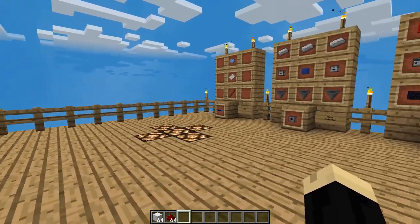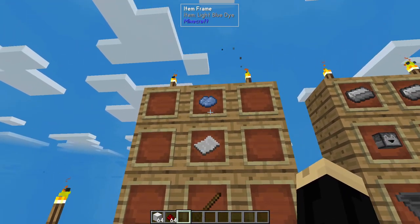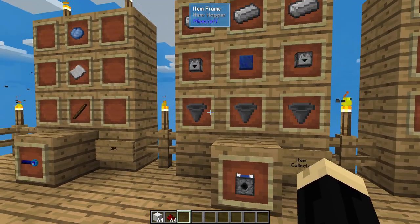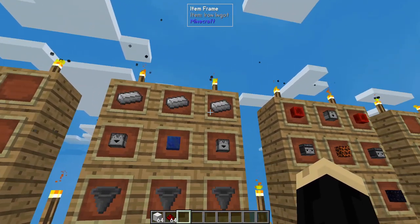You need a bunch of stuff for this one. We're going to start with — we need some GPS, two of those. That's a stick, a paper, and a light blue dye. We need an item collector, which is three hoppers, two droppers, a lapis block, and three iron ingots.